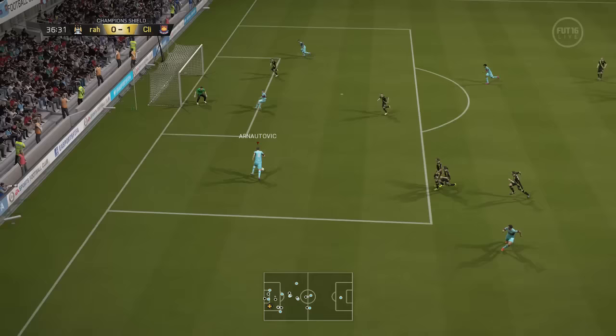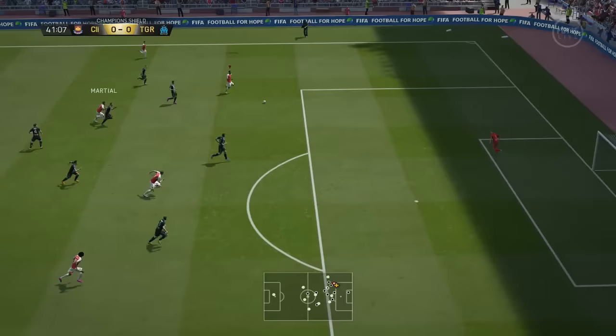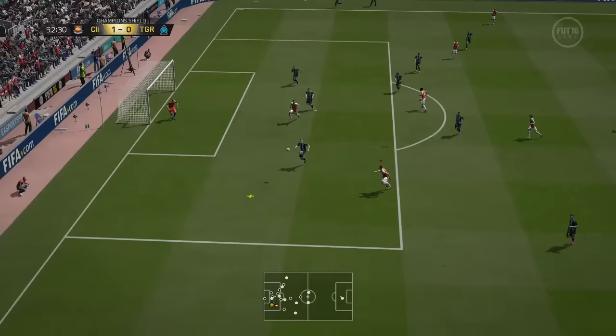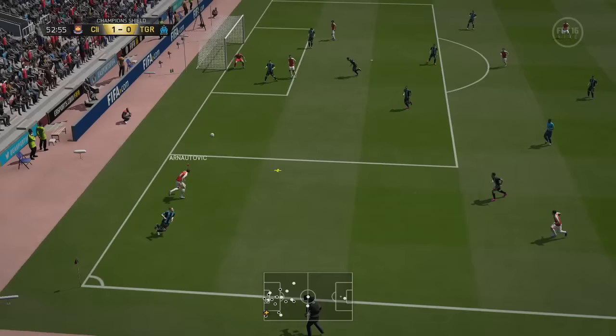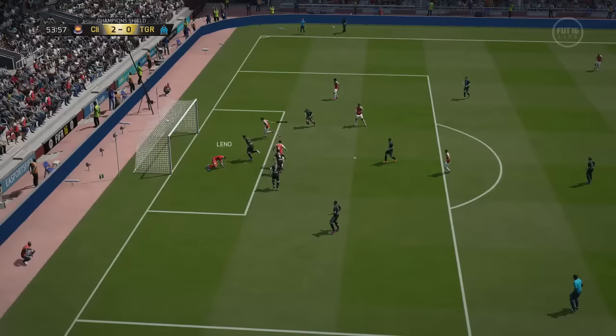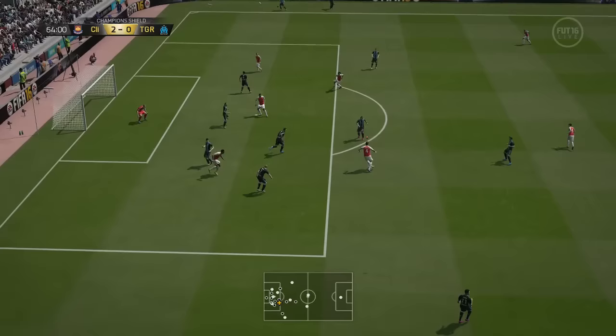The other good thing about this card is he can be on the receiving end of that cross. He's tall, he's got great jumping, really good heading, and he always seems to get himself inside the box. His finishing is really, really nice — he scores most of his chances up close. However, he has the long shot taker trait, but it didn't feel like that at all. I tried a lot of long shots; a couple were decent, but most of them ended up flying over the bar — they felt a bit too powerful and he didn't really have control of them.